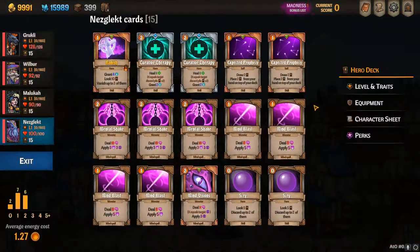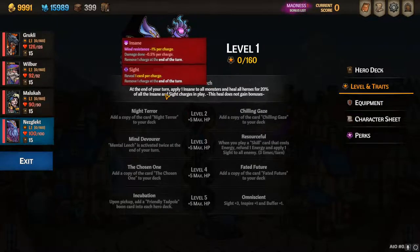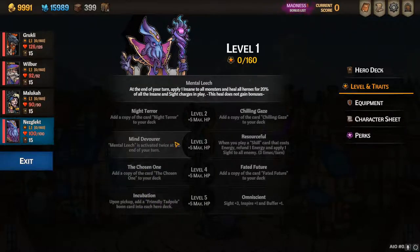Nezgalect is super strong, but at first he's kind of weak on the healing because you have to wait till the end of your turn to apply all the insane charges and then heal everyone. So if enemies are dying before you get to your turn and someone needs to be healed, you're lessening your effective heal. He gets super strong later because you can put insanity and sight charges on everybody pretty quickly, and by the time you end your turn with Mind Devourer doing Mental Leech twice, you're just healing everyone and doing damage.